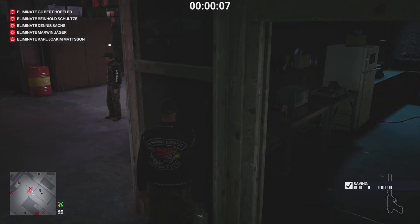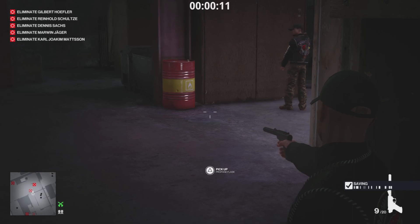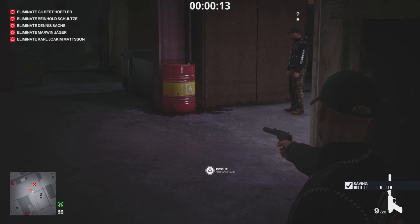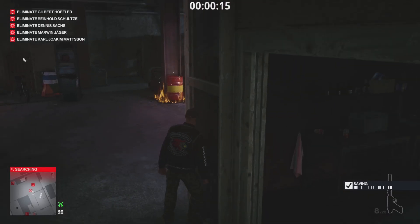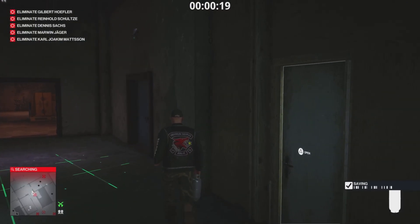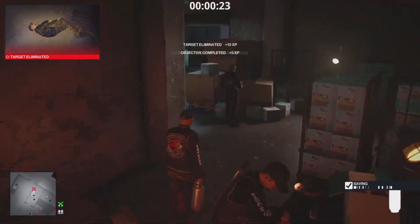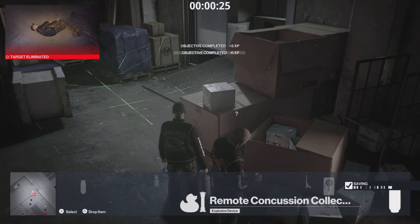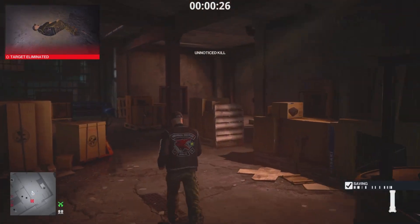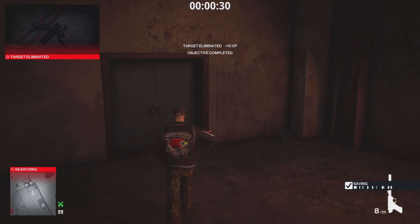Stand so that neither this guy nor the bikers can see you, then shoot this barrel once. Once he walks in, set him on fire here. It can happen that he just aggros and starts shooting you — this happened to me — or that nothing happens. I don't really understand this guy here. Drop the duck and the canister and blow him up, then we're gonna make our way upstairs.